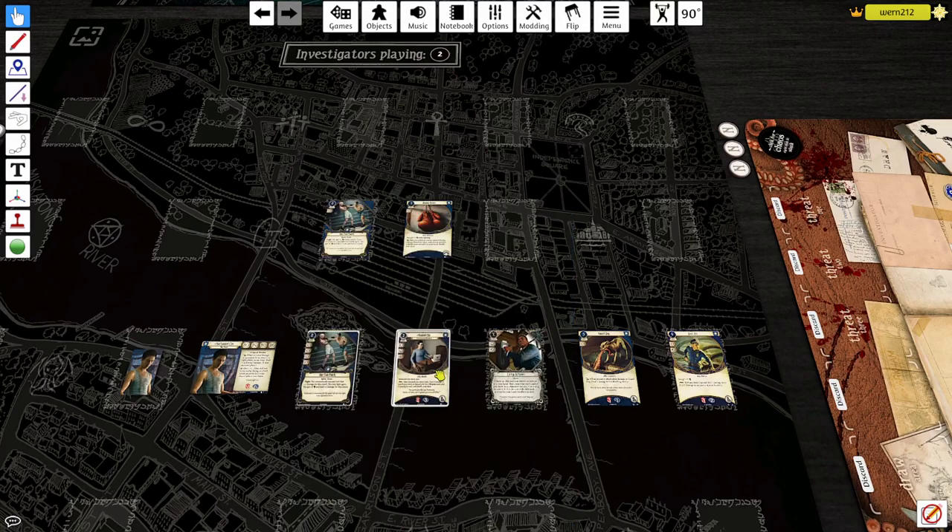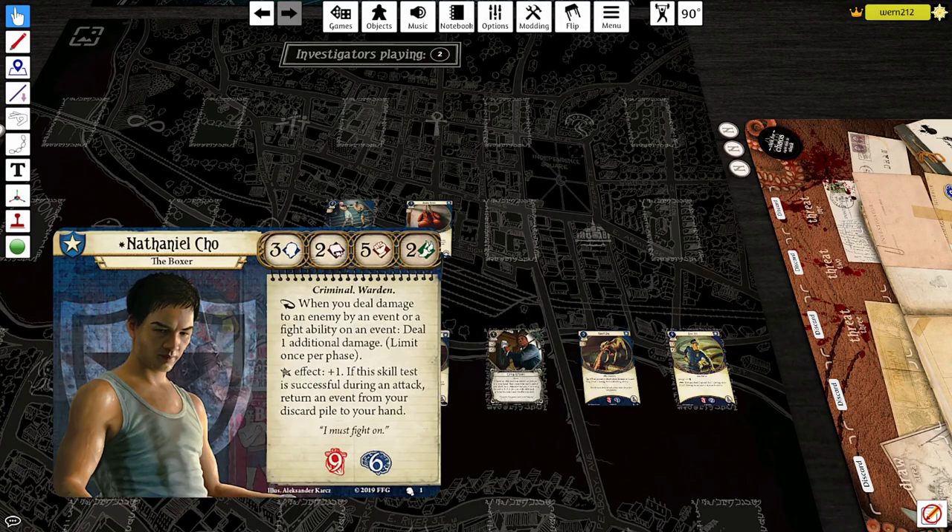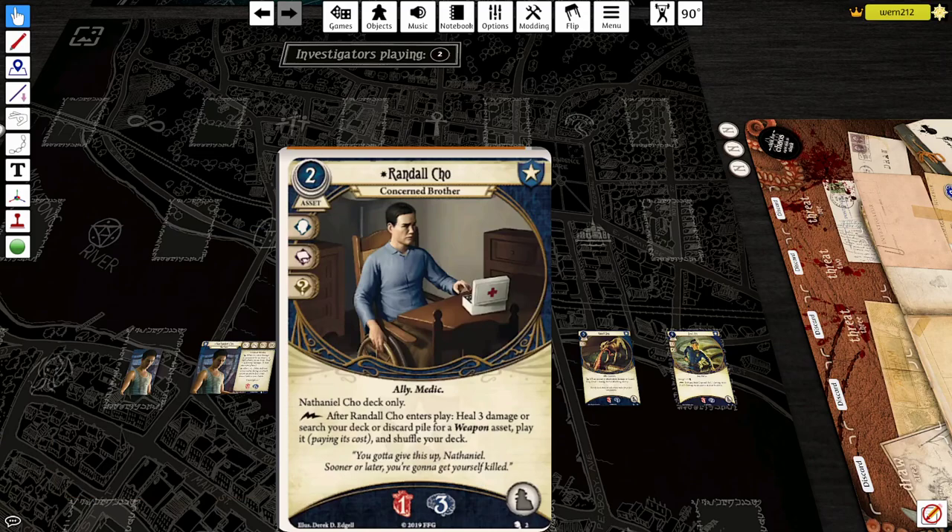Nathaniel uses events as his fighting style, but there's actually nothing stopping you from just picking up a Machete, or Lunge the Blade, or even the .45 Automatic — because sure he gets plus one damage for events, but you can build a combination of events and assets to deal damage. Nobody's going to be upset if you put down a Machete and start cutting people — that's just something Guardians usually do. So him being able to find any kind of weapon is actually really nice.